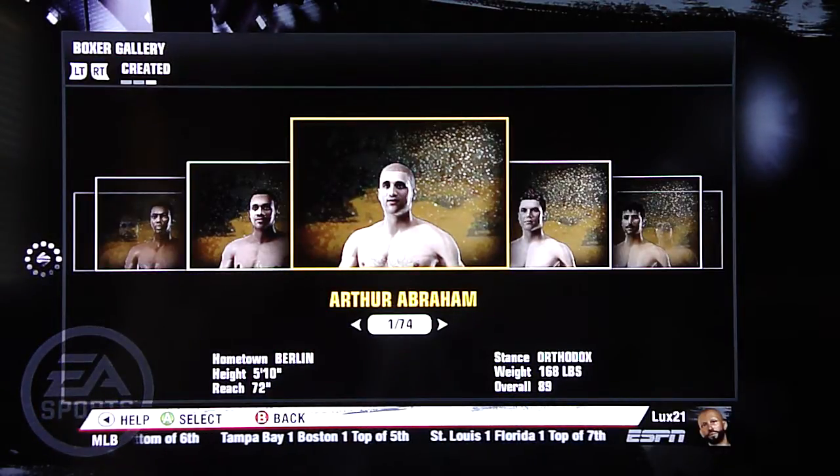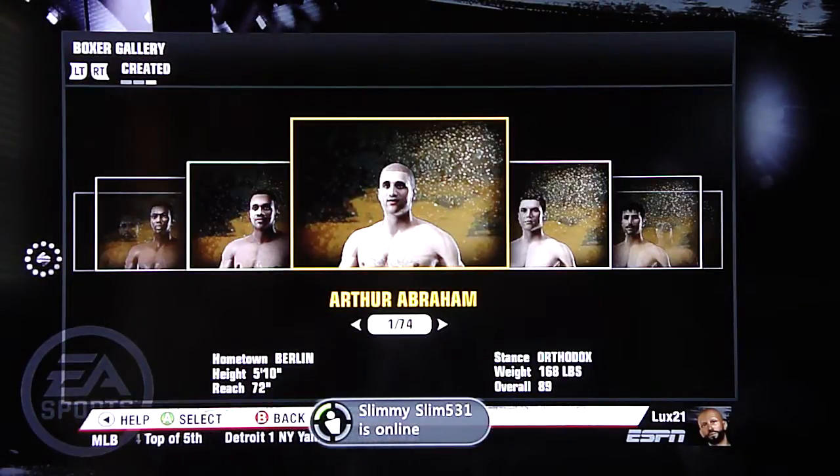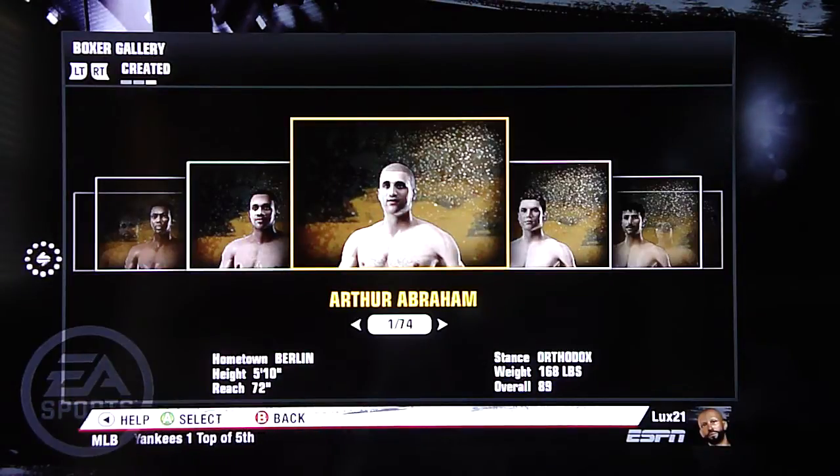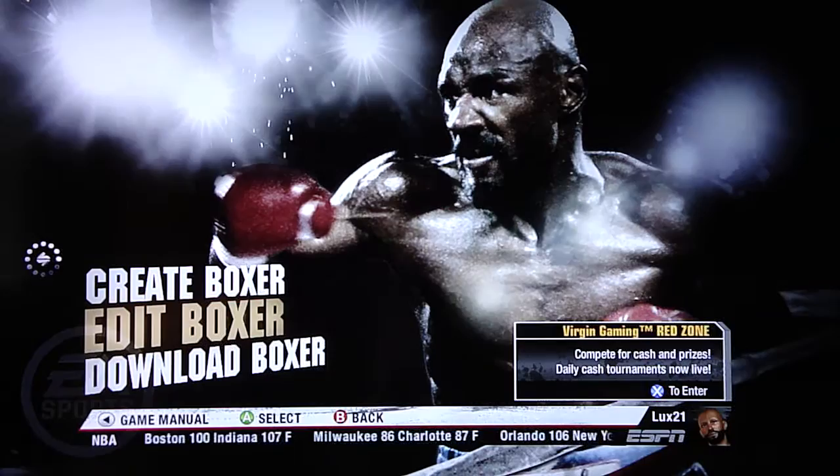EA needs to fix this. Right now we're about 23 boxers short — you're shortchanging us 23 boxes, which is a lot of extra fighters I could download to boost the roster across all weight classes. Anyone watching this video who also goes on the EA forums for Fight Night Champion, please link this video so that the developers have some line of sight to what's going on with their game.